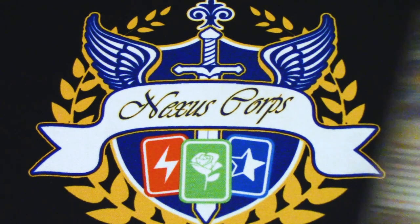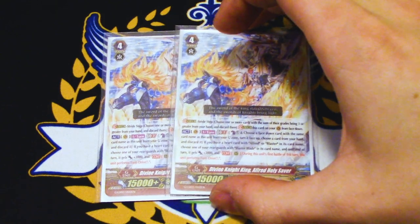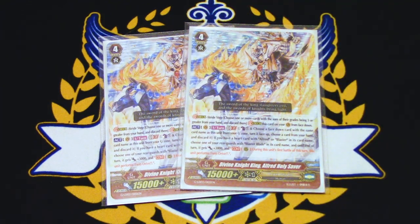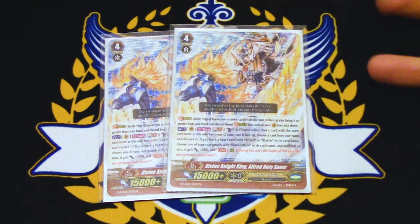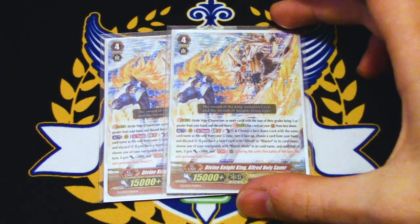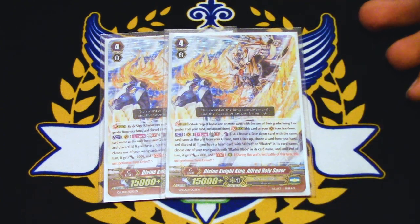Two copies of Divine Knight King Alfred Holy Saver. I don't really go into this often, but I run it for emergencies. If I only have Blaster Blade and like one card in my hand, it's basically Quintet Drive for the turn. Your Blaster Blade gets Twin Drive, so it could help you push for the game. The skill is once per turn, GB2, Counterblast 1 — flip this face up from your G-Zone, discard a card from your hand, choose one of your rearguards with Blaster Blade, it gets 3k, and during the first battle of its attack it gains Twin Drive. You need an Alfred or Blaster Blade heart, which obviously works. I just like it for those extra drive checks you can put onto Blaster Blade.